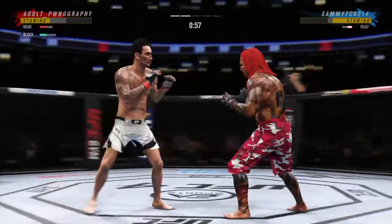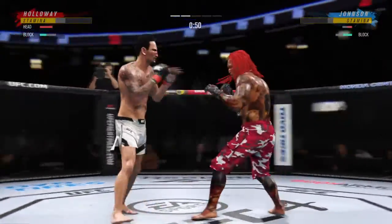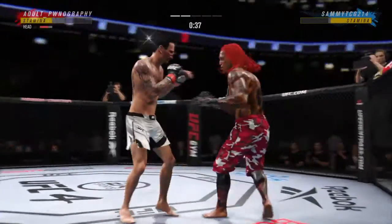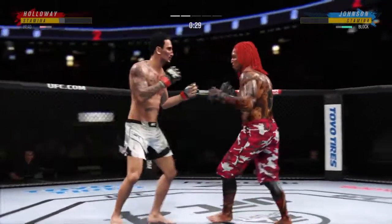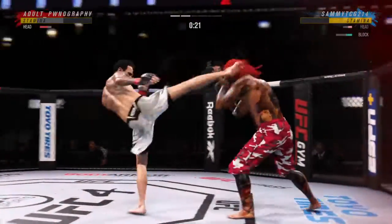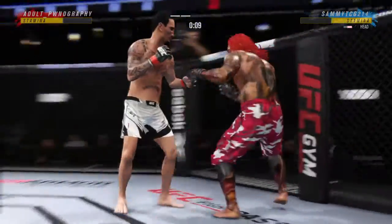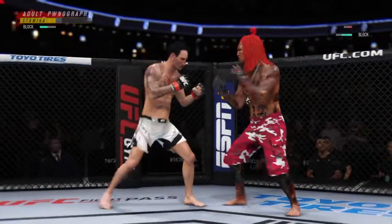Holloway gets caught with that punch. Good job defensively as he raises the guard and prevents damage — shades of James Toney, always seeing things coming at him, such a great defensive fighter. He is throwing a fast, hard jab — that is not a feeler jab. You don't really stand after you take a head kick like that; that is such toughness. What a round.